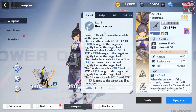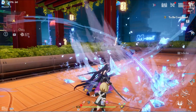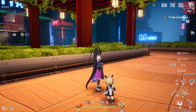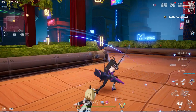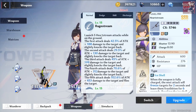We have Rage Stream here — launch five heart stream attacks while on the ground. You're seeing that on screen right now. The first attack deals 42%, then 29%, 45%, 70%, and 102%. Each of the attacks gains an attack damage bonus of 188, 130, 199, 312, and 453 respectively. It's a good bread and butter combo — pretty much standard hits.